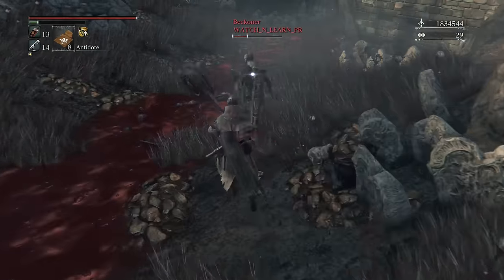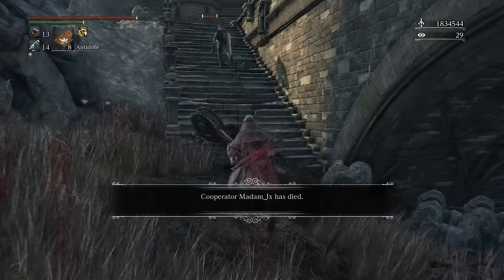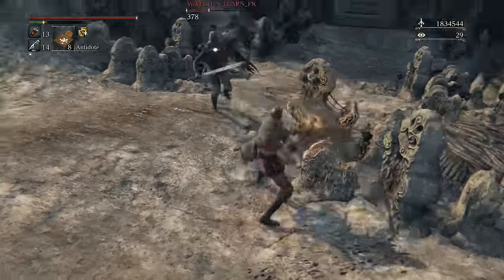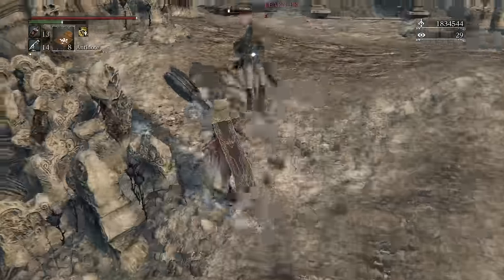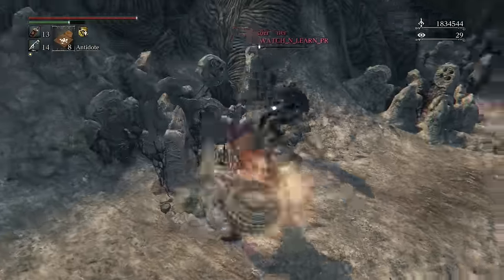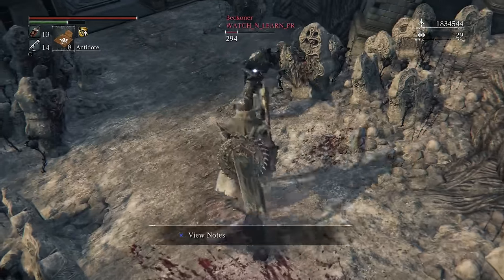Let's talk about the first form. The first form R1 attacks are medium speed horizontal sweeps followed by a stab, and that stab actually has a decent amount of range. It can catch people off guard when you go through a few slashing sweep attacks and then follow it up with that stab — it just doesn't seem like it'll fit with the rest of the moveset based on how it appears.